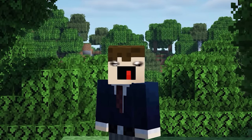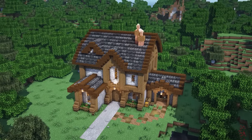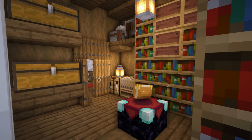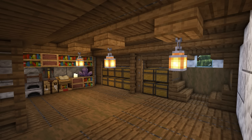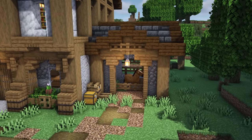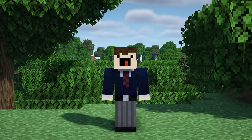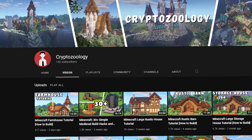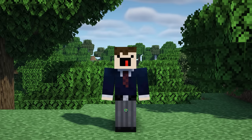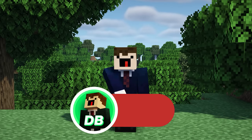G'day everyone. In today's tutorial video I'll be showing you how to create this large farmhouse style base. It features a total of three floors with smelting, enchanting, a bedroom, and a massive storage room on the top floor. On the outside we also have a stable so your horsey friend is always with you. This build was a collab with another amazing builder, Crypto Zilla. He's an amazing builder and my favorite, so please be sure to check out his channel and Instagram page - links in the description.